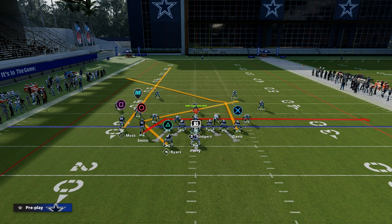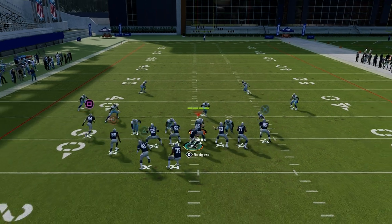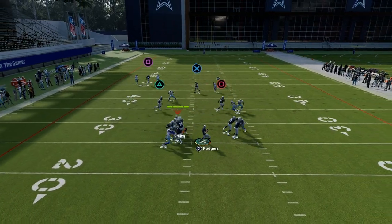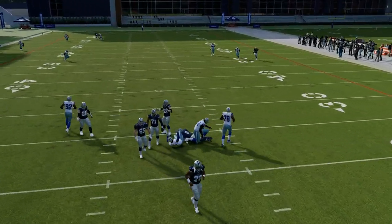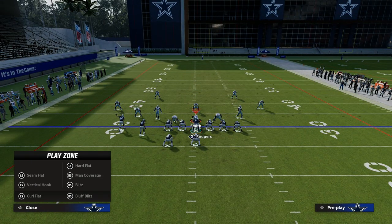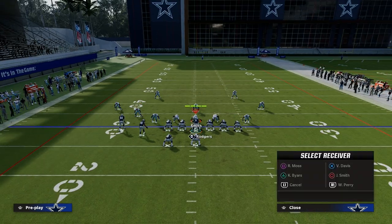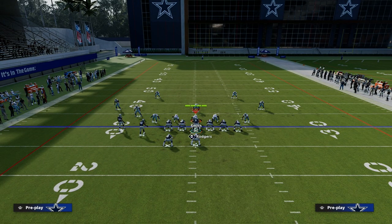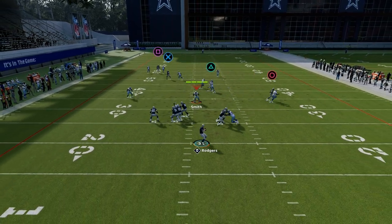Against match coverage, this is also a really good play because match coverage in general struggles to defend crossing patterns. The running back should put a lot of stress on match coverage — the three-rec hook defender is going to be in conflict because of the drag route, and the quarter flat is also in conflict.